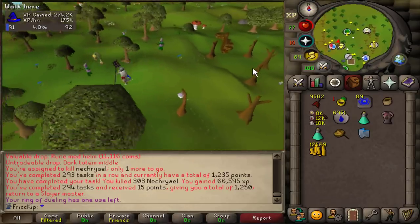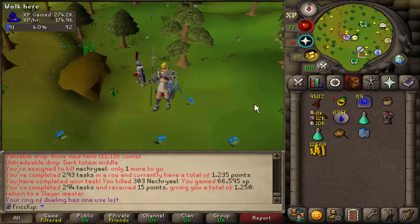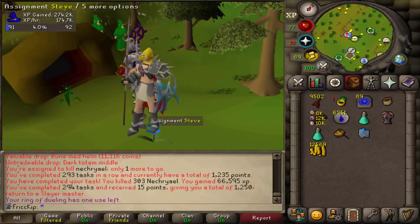I figured out that the rate of getting a Black Demons task from Duradel was about 4.2%, whereas with Neve it would be 5.2%. So instead, we're going to be grabbing our tasks from Neve over here.